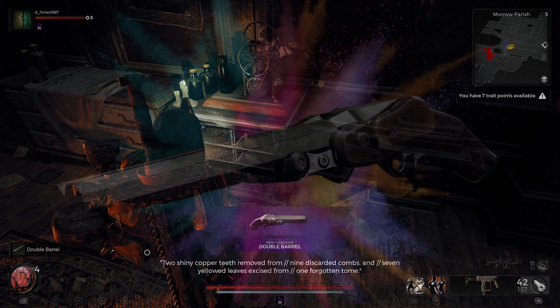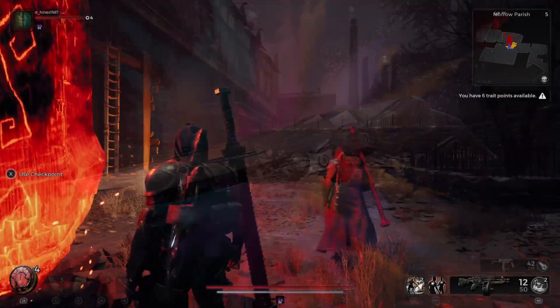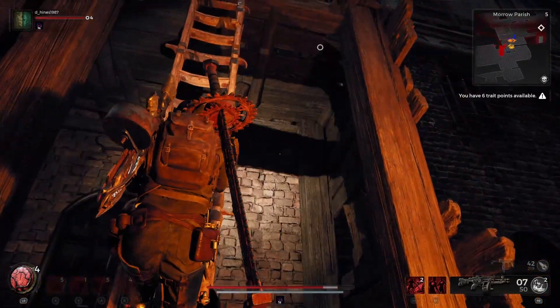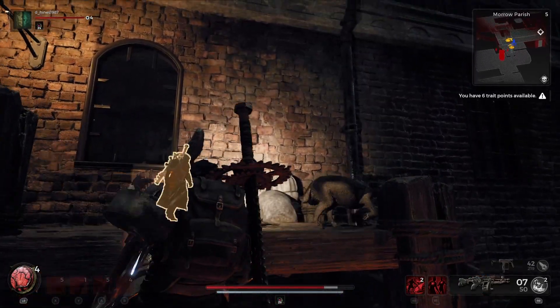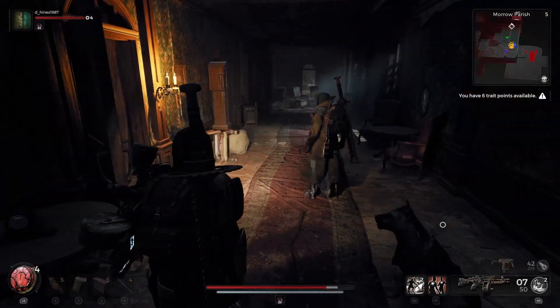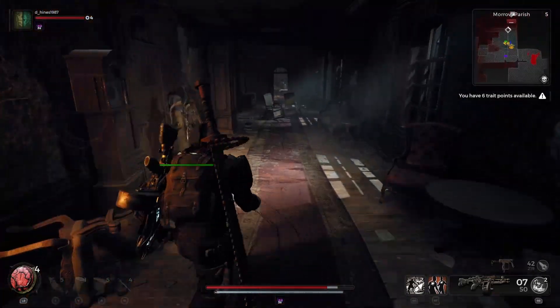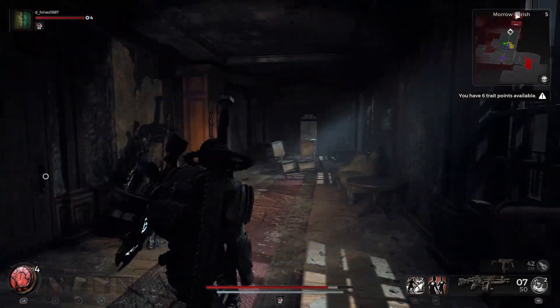It's a powerful handgun, believe it or not, so you can equip it opposite your long gun. You're going to have to have Morrow Parish somewhere in your playthrough, and there's a stone right outside that's called Sanatorium. When you're able to get to this point, you just climb with the ladder and get through this window. There are three stone carved dolls that you're going to have to pick up, and we're going to show you all three, and then have a couple of bonuses for you as well.